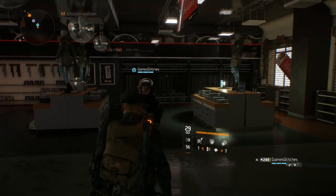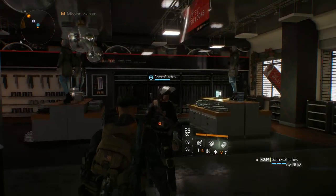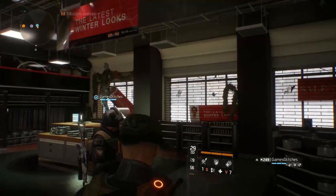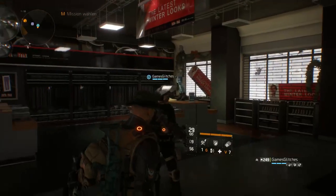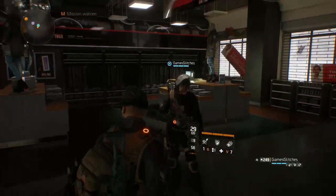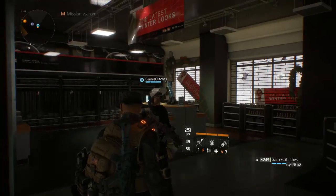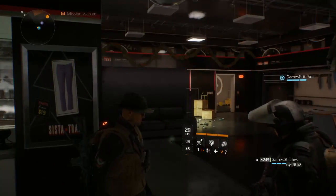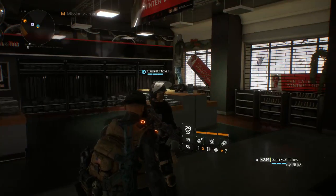The principle is the same. Once you've got the smart cover glitch down, it doesn't matter where you do it. The way I do it through the door is because the door is considered a fence — I don't know, Division logic, don't ask me — but the door is a fence. So you can mobile cover through fences, which is why you can mobile cover through the door.